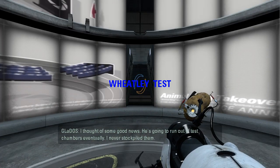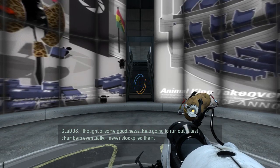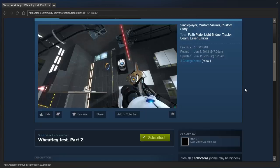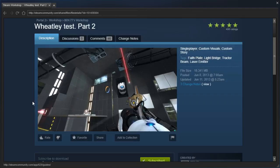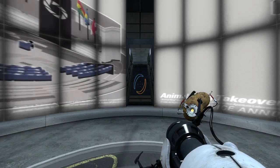Hey guys, I'm LB. I thought of some good news — he's going to run out of test chambers eventually. I never stockpiled them. And we are checking out Wheatley Test Part 2 by Bin77. There's a playthrough, apparently, and a nice little workshop thumbnail, but that's not it. Bin77 is not really one for map descriptions, is he?